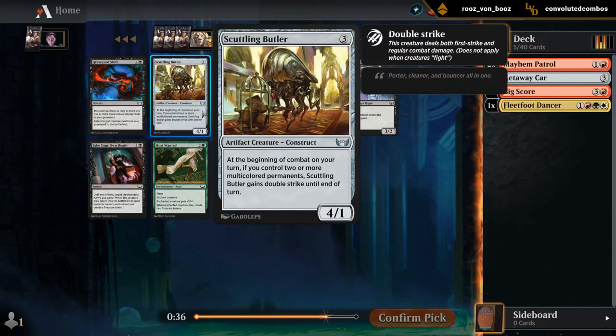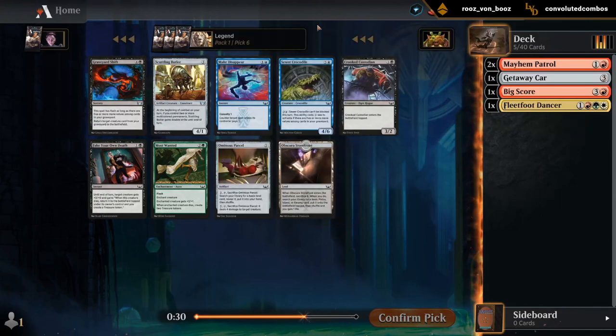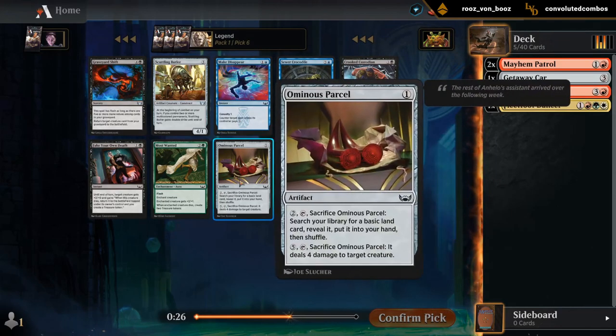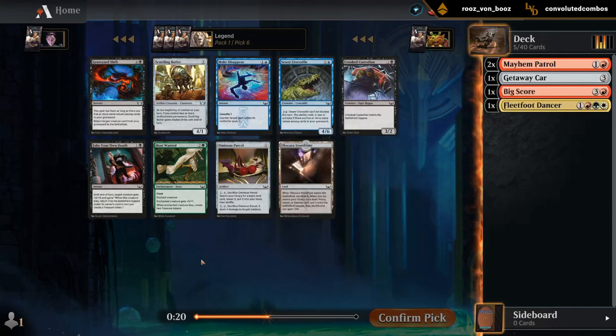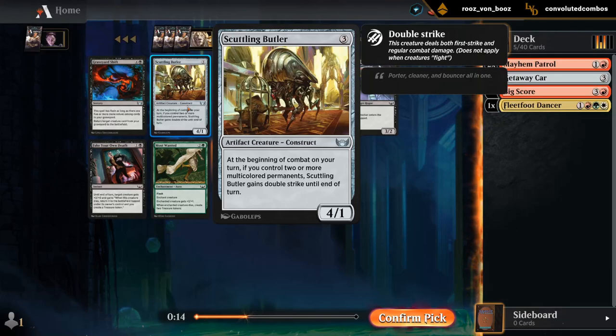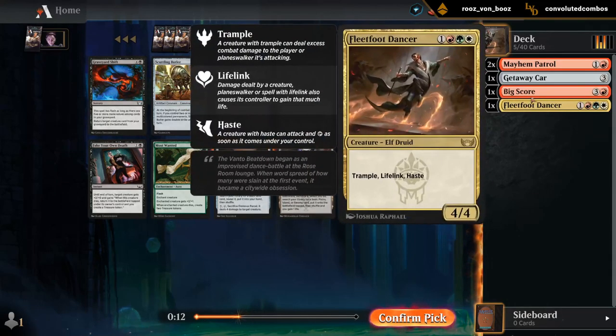The Butler wants us to control multicolored permanents before it becomes good — maybe. Obscura, not the colors we need. Parcel could fix our mana, so that's not the worst. Otherwise we can take one of the black cards. It's either Parcel or Butler, I think, if we want to give the Dancer a shot.